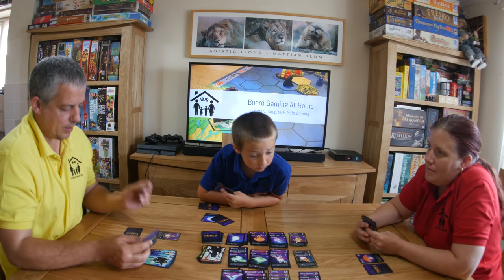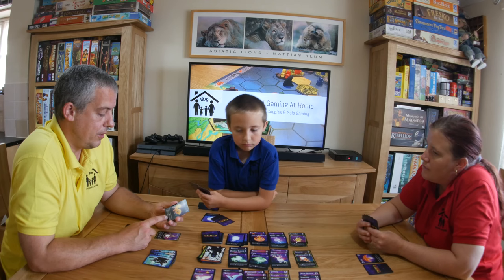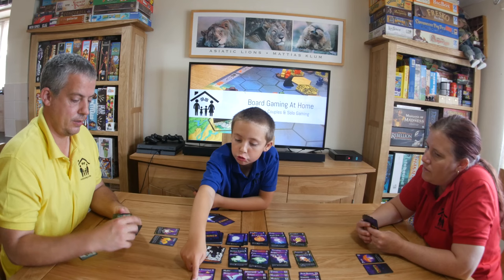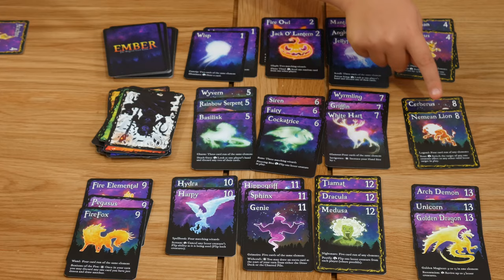I'm going to take the firefox. The firefox is an ongoing ability — I don't have to flip the card. Once on my turn, I can discard any one card I've just drawn and draw another. So during the draw phase I get two shots at getting the cards I need. It looks like I looked at the wrong pile though — four cards run of any element are these ones.